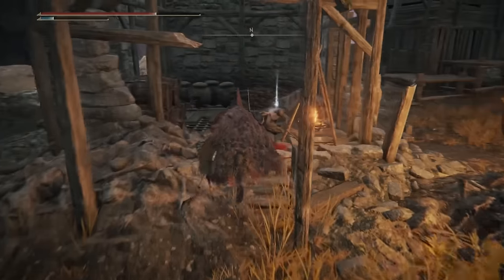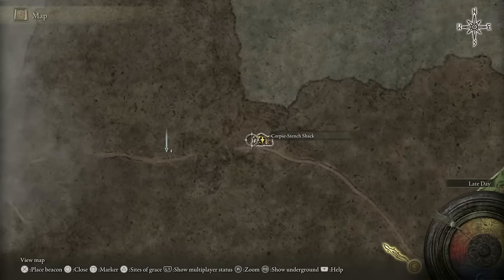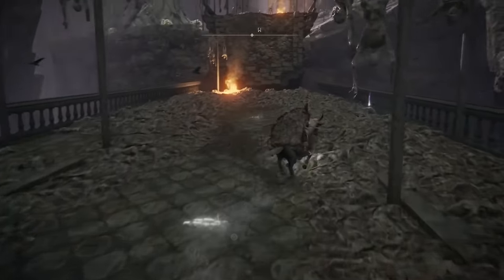Once you've defeated her, she'll drop her Sacred Butchering Knife. You can come into the shack here and grab yourself the Golden Vow, then carry on heading west down the road, and at the end of this broken bridge is a Stone Sword Key.